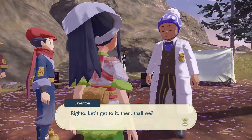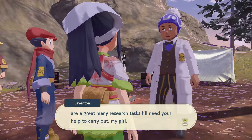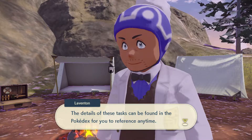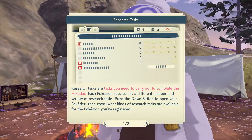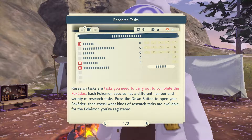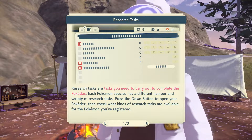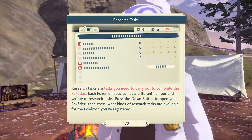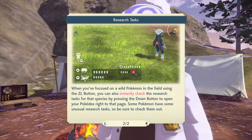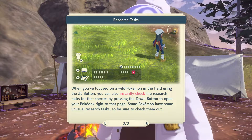Alright, let's get to it. In order to complete this Pokedex, there are many research tasks I'll need your help to carry out. The details of these tasks can be found in the Pokedex for you to reference anytime. Each Pokemon species has a different number of research tasks. Press the down button to open the Pokedex, then check what kind of research tasks are available.